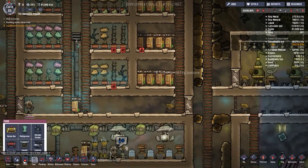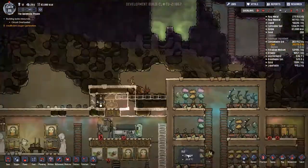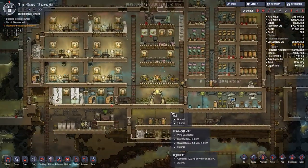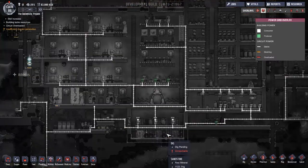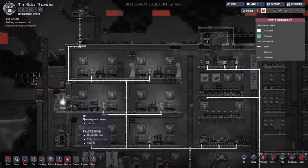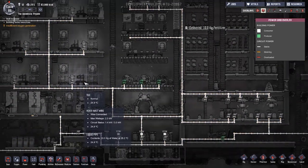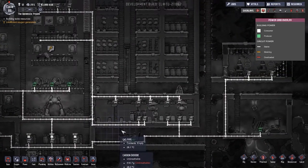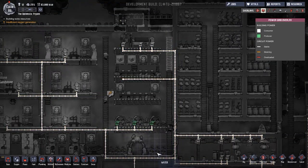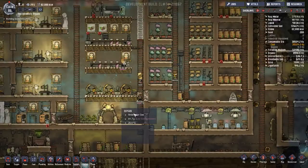We've got a lot of carbon dioxide building up down here, so I'll pop one of these CO2 scrubbers in at high priority. We've got some power issues but at the same time many things aren't being powered at all. This lighting rig takes next to nothing, whereas the main power rig is definitely an issue. Maybe we can separate it and pull things down here, though there will still be overloading.